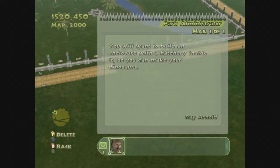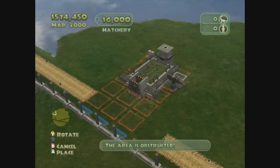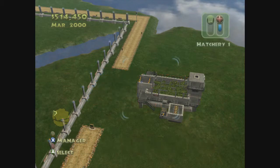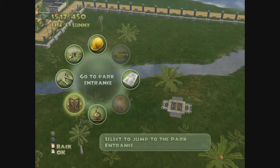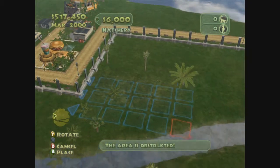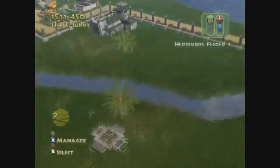The mail notification says to build an enclosure with a hatchery inside to make dinosaurs. I know — that's the third time he's told me. The hatchery has to be built inside the enclosure. I'm going to demolish the manager building. I remember that hatcheries had to be in there, which kind of sucks. There we go — shut up.